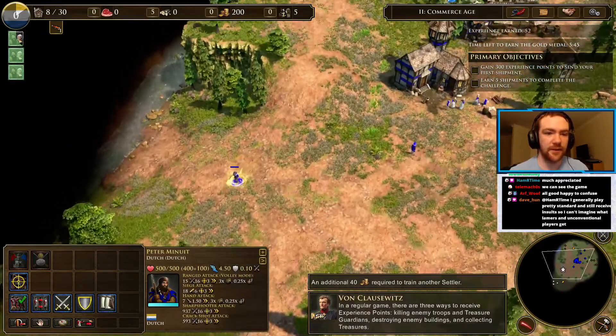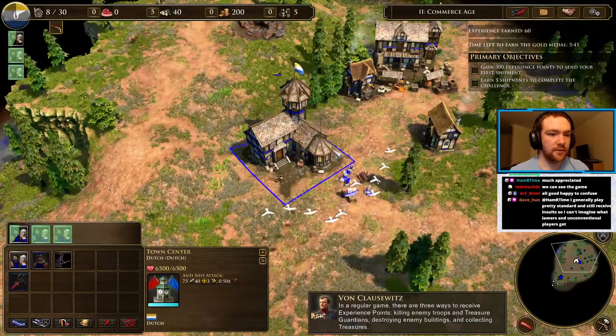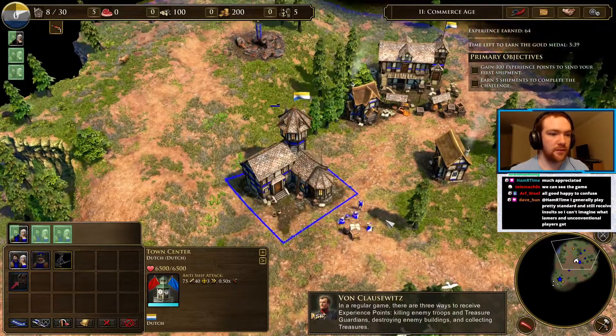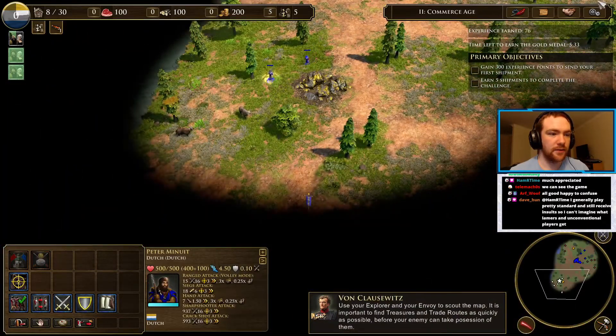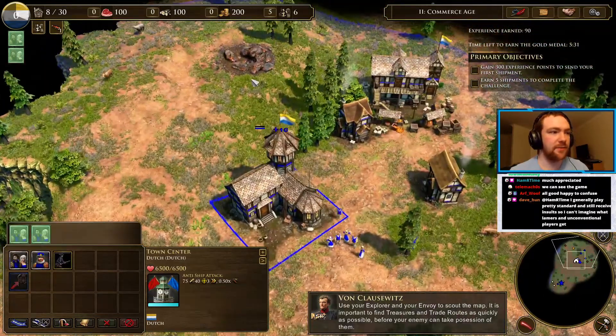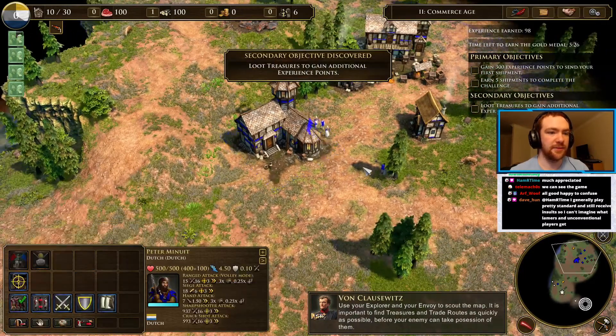There are three ways to receive experience points: killing enemies, groups, and treasure guardians. Destroying enemy buildings and collecting treasures. Use your explorer and your envoy to scout the map. It is important to find treasures and trade routes as quickly as possible with the Dutch build order.